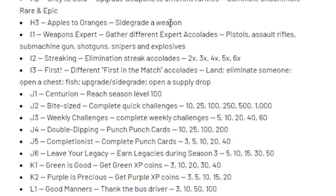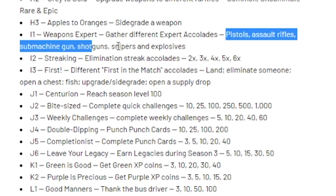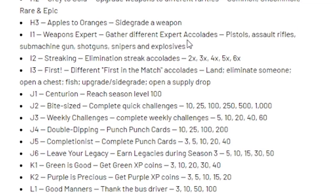Apples to Oranges — side grade a weapon. Weapons Expert — gather different expert accolades for Pistols, Assault Rifles, Submachine Guns, Shotguns, Snipers, and Explosives. I think you need to deal around 100 to 150 damage with each gun to get the accolades. If you play Team Rumble this might be fast. Streaking — elimination streak accolades: 2, 3, 4, 5, and 6 kills, which isn't really that difficult in Team Rumble.